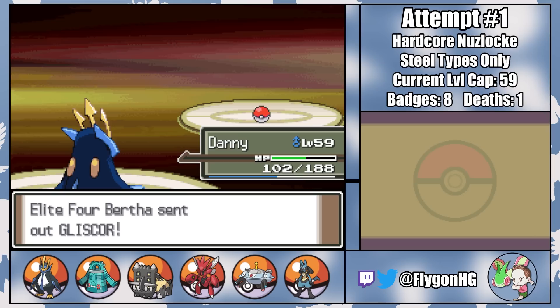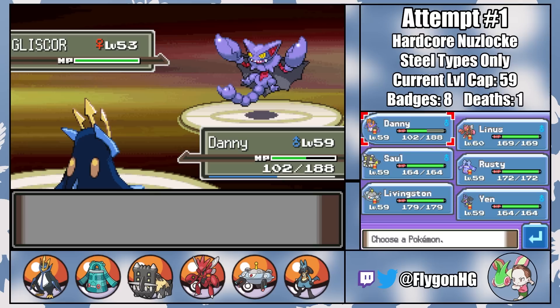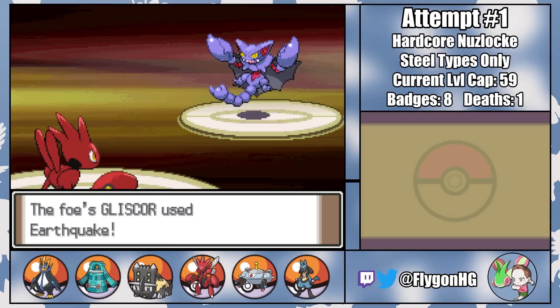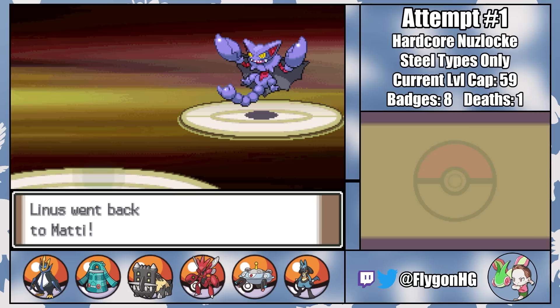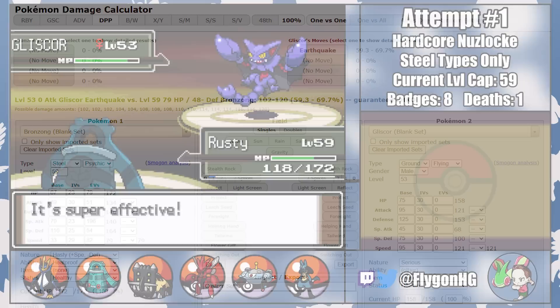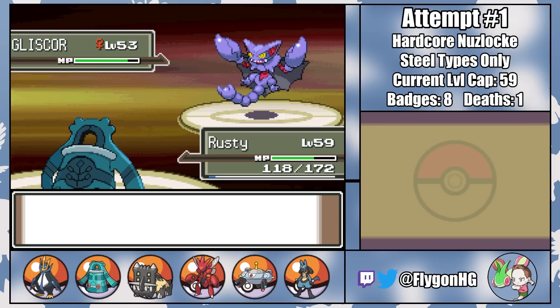Yen knows Ice Punch and has a Shuca Berry to avoid getting one-shot by Earthquake, but with Gliscor's physical bulk and Yen's minus-attack nature, Ice Punch isn't enough for the one-shot — so we need to get Gliscor to around 75% before bringing him in. My best bet is to switch to Linus, who at least takes neutral damage from Earthquake, but a nasty critical hit on the switch means I can't stay in. The best I can do is go for a U-turn to bring in Rusty, who's hopefully bulky enough to tank two Earthquakes with a held Shuca Berry. The first Earthquake does 54 damage, meaning a second should only do around 108 damage. Using a damage calculator, I find out that Rusty will survive 15 of 16 damage rolls.